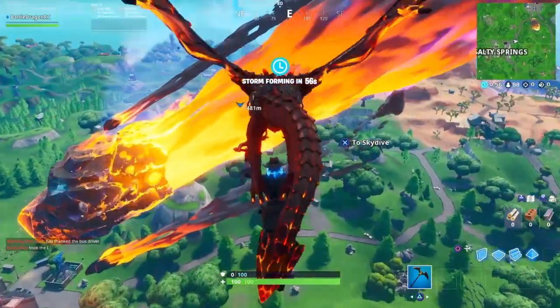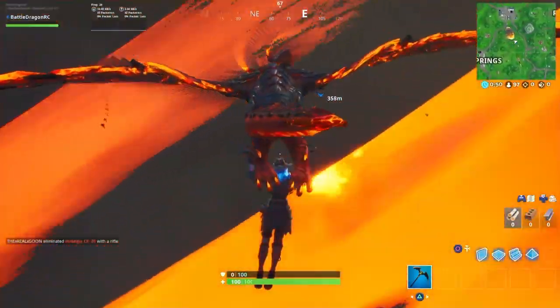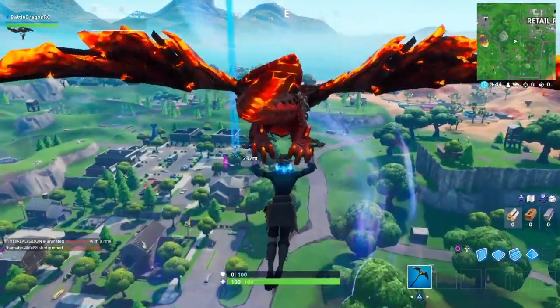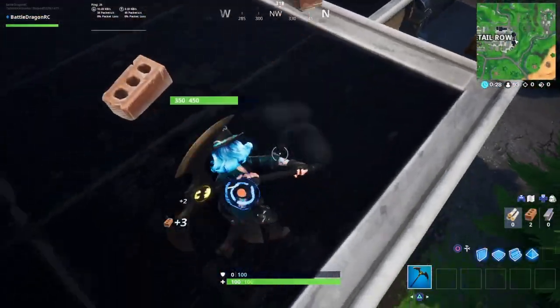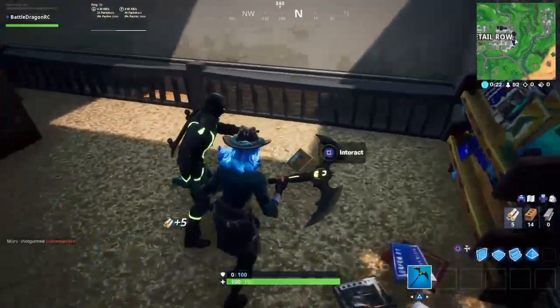It's gonna be on the second floor of the library. You can see I'm gonna land right on it so you guys get a really precise idea of where to land. You gotta get lucky if there are no other people, or you can do it in Team Rumble. There was another player doing it too, so I didn't even interact with him.